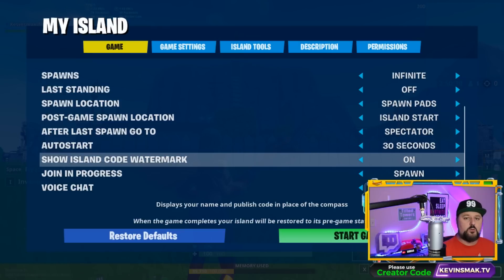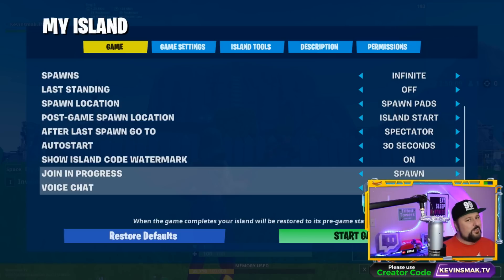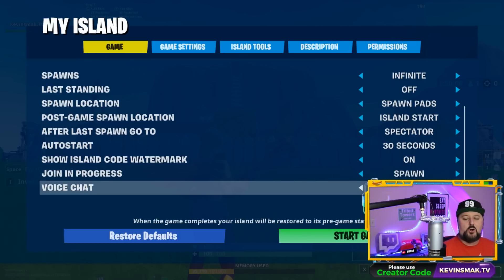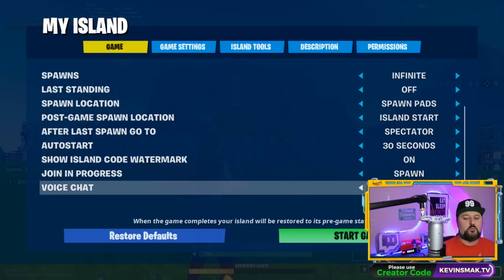Show island code in watermark — that's the circle when you're in the island hub, it just shows your code. Join in progress: I leave this on spawn. Some people have it on spectate by default, but keep in mind if someone joins on spectate they're not going to be able to play — they'll just spectate unless you have it on spawn. Voice chat is a new feature — I love it, don't have to use Discord anymore. All means everyone can talk to each other, you can do team only, or none. I like all.